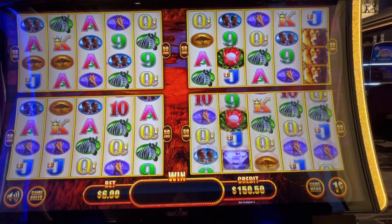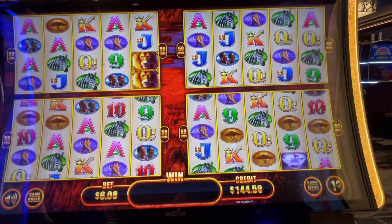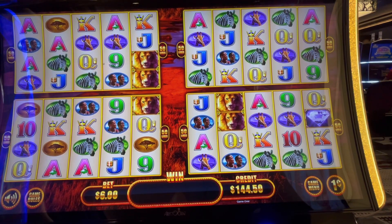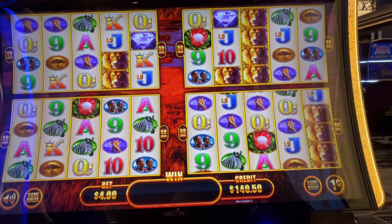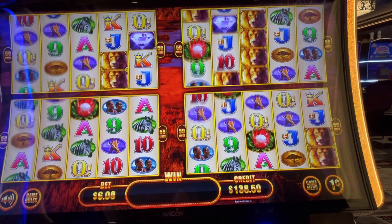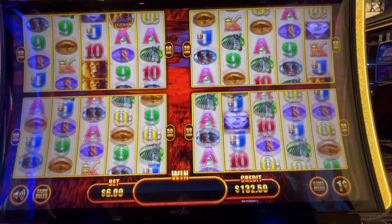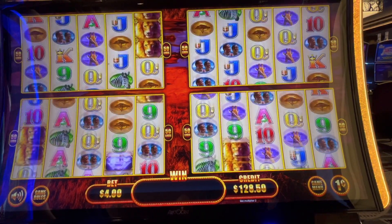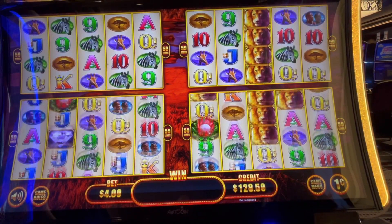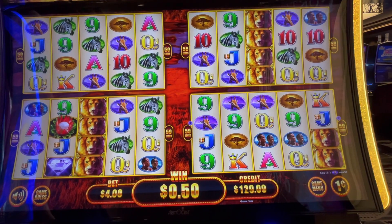We're down $50 right now. Come on, show us some free spins! It is busy here today — they have a giveaway, and giveaway days are always busy. It is a zoo here! Speaking of zoo, we got zebras — they're cute, aren't they — and giraffes.